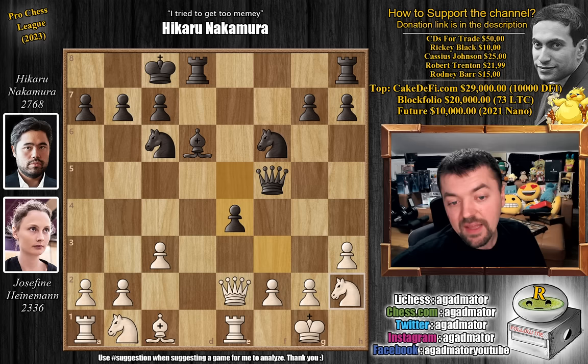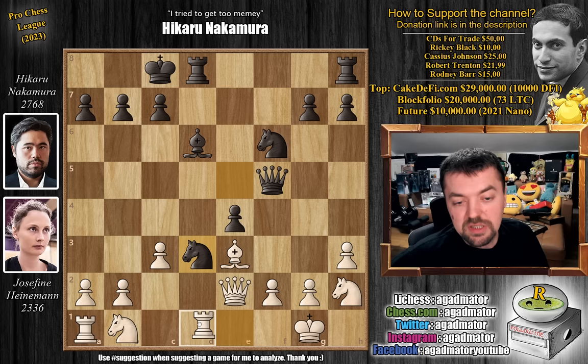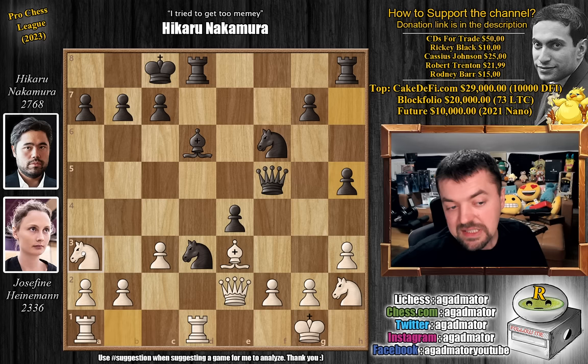Knight to h2 and now knight to e5, and Hikaru can be extremely happy with his position. We have bishop to e3, and now the knight even comes to d3, putting pressure on the rook and putting constant pressure on that f2 pawn. Rook to d1, getting the rook out of harm's way, and now pawn to h5. Hikaru is now ready to push g5, g4, and bust open the white king's position. She has to figure out how to continue the game, how to develop the pieces. She goes knight to a3.